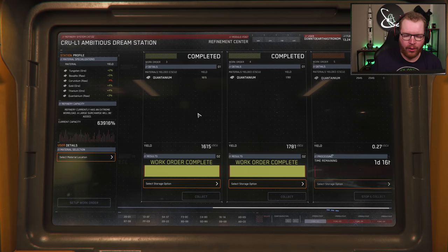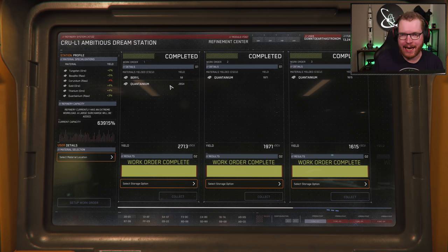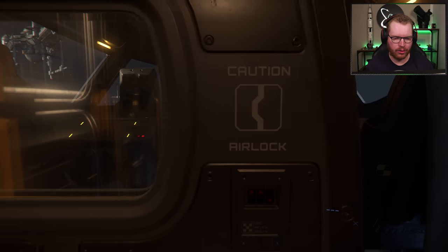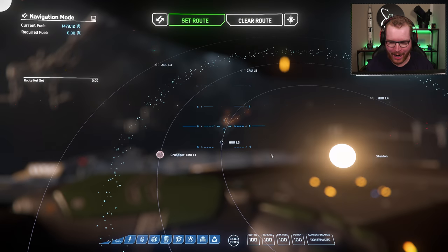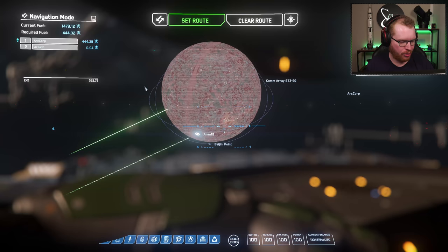I come prepared today — I already have four completed refinery orders with varying amounts of refined continuum. Refined continuum sells for 88 alpha UEC per unit, more than twice what you get for unrefined, so refining is definitely worth it. To sell it, we need to load it into a transport ship — I have a Freelancer MAX on site. Go back to the refinery terminals, select the Freelancer MAX, and click collect. The cargo is not volatile after refining, so there's no risk of explosion. However, if you suffer a 30k disconnect or lose your ship now, that's potentially days' worth of mining gone. To sell, I like to go to ArcCorp and land at Area 18.